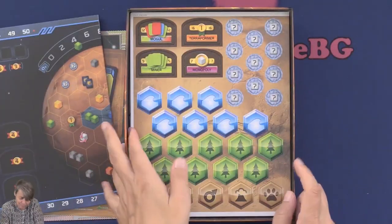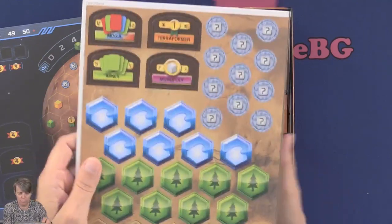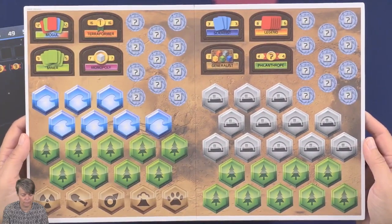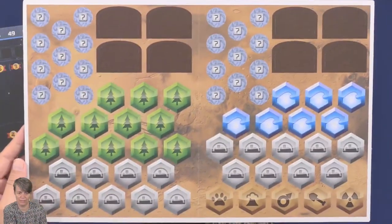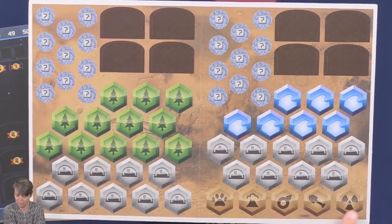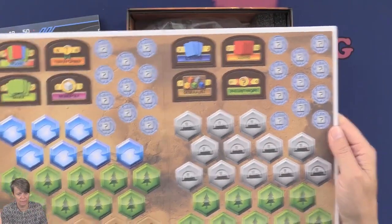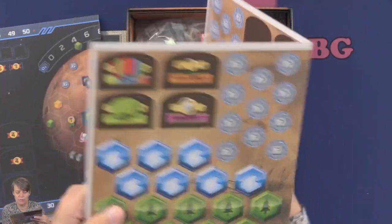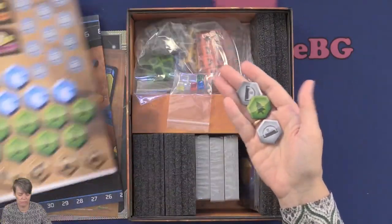Then we have more tokens — all of these tokens. Looking at the other side, it's kind of the same. So we have water, tree, fabric, different tokens, and some with question marks on them. This is pretty thick cardboard — let's see how easy it punches out. That's easy to punch out.